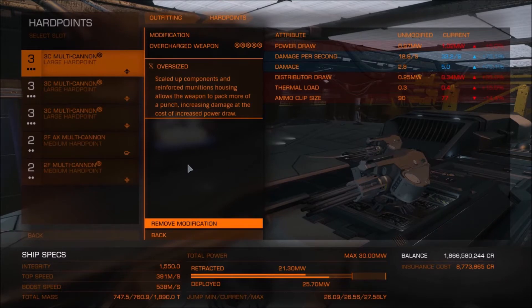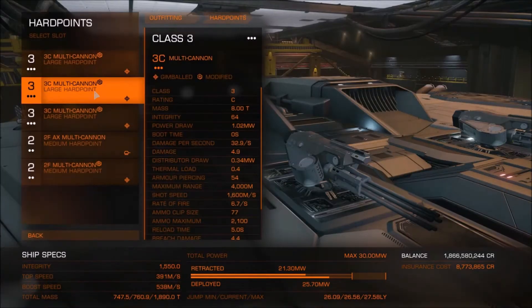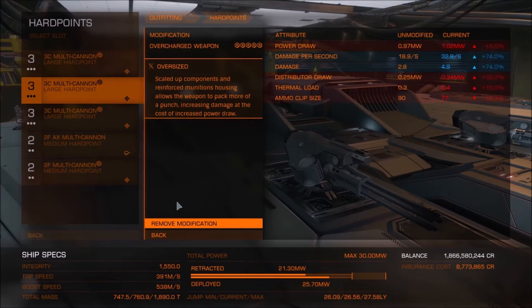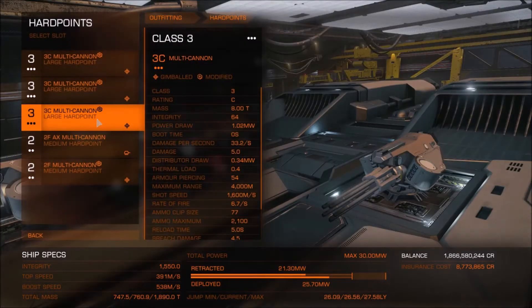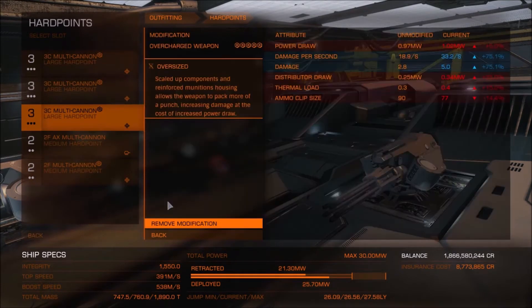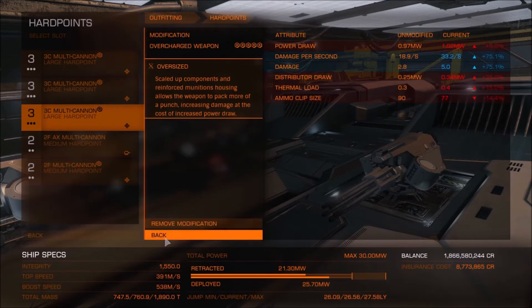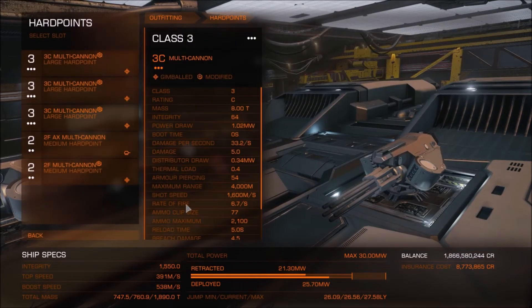Gimbaled and turreted weapons aren't exact comparisons, but there's no gimbaled anti-xeno multi-cannon, and they're fairly close in damage. An AX turreted multi-cannon does about 20.69 damage per second, and the gimbaled human does about 18.93 damage per second in stock form. This G5 set does over 33 damage per second.